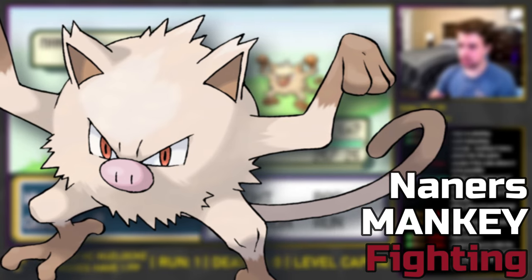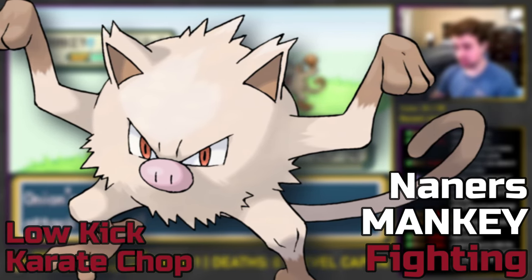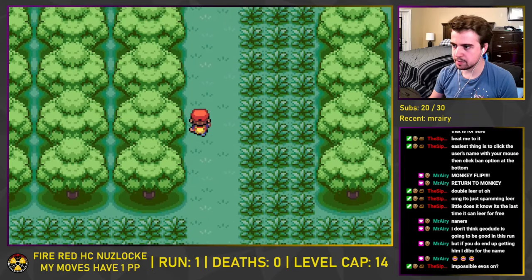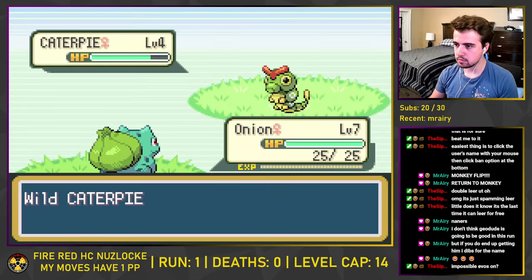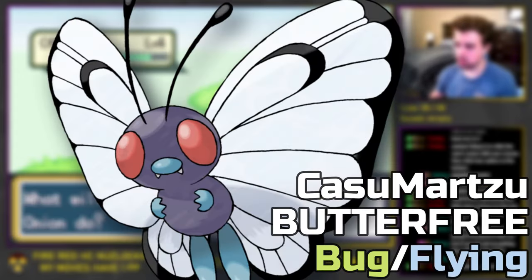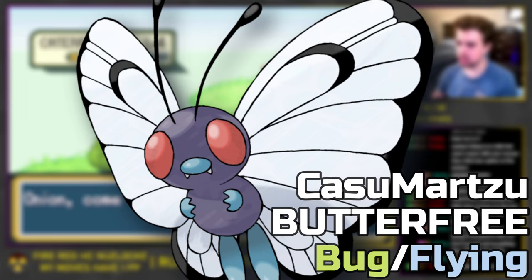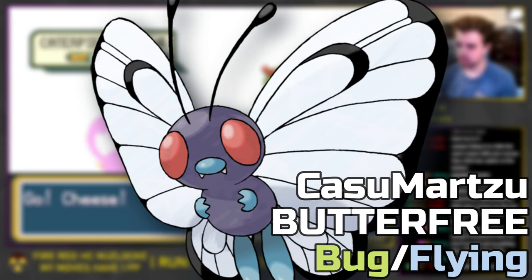Before the current level cap of 14, Nannerz gets access to Low Kick and Karate Chop — Fighting-type moves that will help us against Brock's Rock-types. With our secret weapon in our possession, we travel through Viridian Forest, where we capture Kasu Marks the Caterpie. While her Bug-Flying typing isn't the greatest, getting a Butterfree at level 10 with good stats and a solid moveset will help a lot with early game, although it is going to take a backseat while we fight Brock.